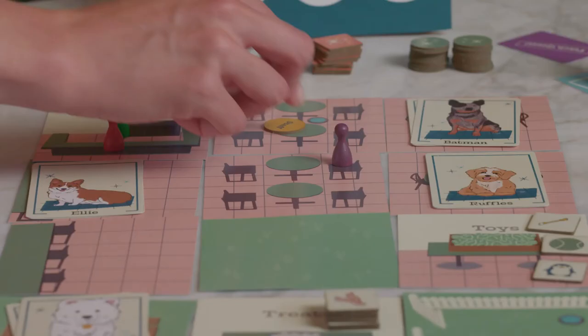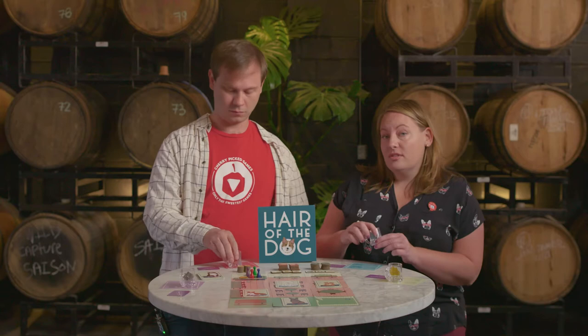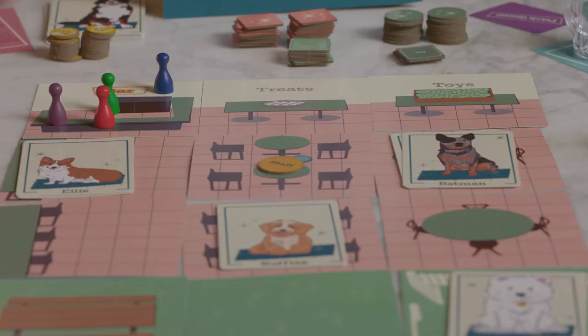Hair of the Dog is a for-profit company — we expect our customers to actually buy drinks. If we catch you with an empty drink, our waitstaff will passive-aggressively shame you, and you will lose points. When it's your turn, you get to take actions, toast your fellow players, move the waitstaff, and then if any dog is left, you get to welcome a new one to the bar. Every action takes one sip. You can use as many sips on your turn as you want, but you do run the risk of running dry.